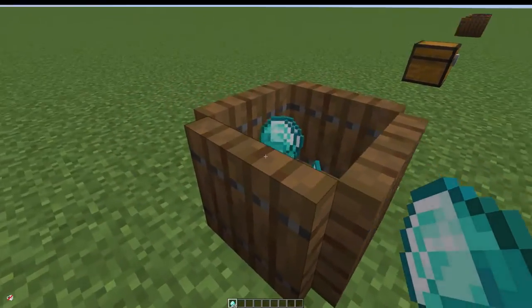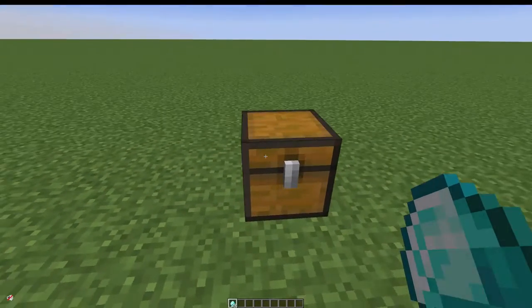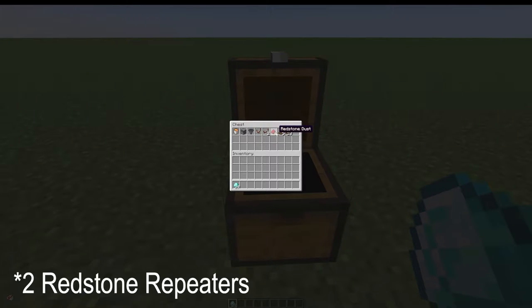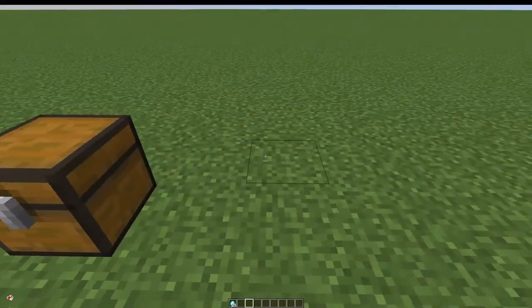This build is incredibly quick and easy. All you need is one bucket of lava, one dropper, one hopper, one redstone comparator, one redstone repeater, six pieces of redstone, and five trapdoors — I'd normally go with spruce, but you could mix in a couple of other types. You also need ten blocks to cover up the surface; we've got grass here which you'll probably get from digging anyway, but you can use other materials depending on what you want your surface to look like.